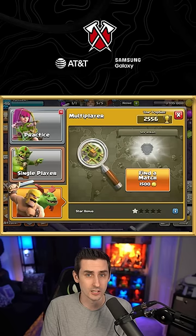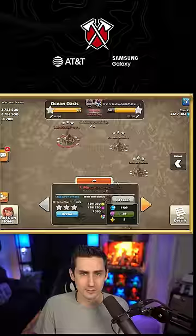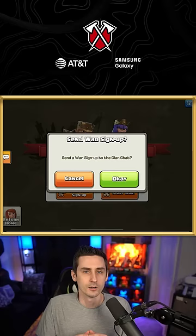Now let's talk about the quality of life improvements. You can now earn ores through your daily star bonus. Level 9 clan and above can now donate the full 50 troop capacity to a defensive clan castle. Town 16 will now receive 6-star ore in war instead of 5.